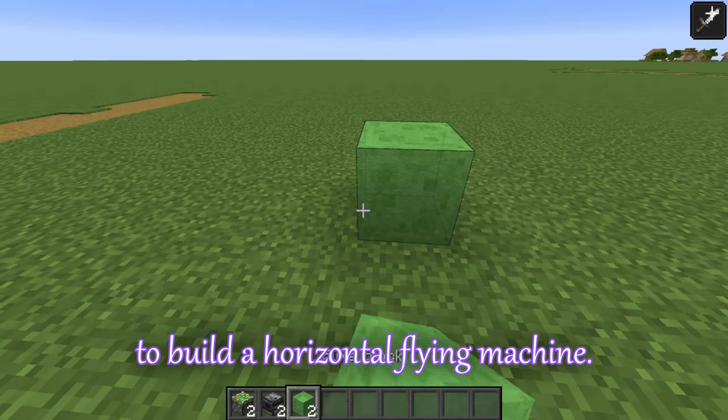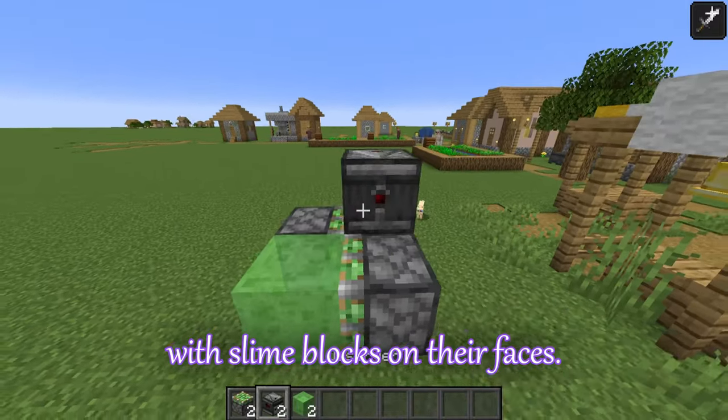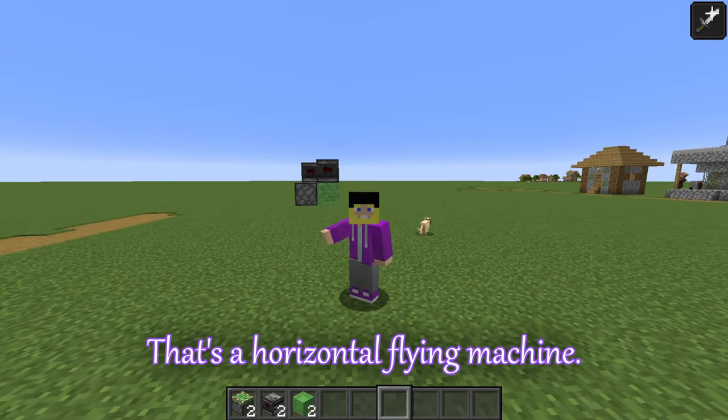The blocks on my hotbar are all you need to build a horizontal flying machine. Place the sticky pistons diagonally facing each other with slime blocks on their faces, then place observers on the slime blocks with the signal side going toward the pistons. Activate it, and there you have it. That's a horizontal flying machine.